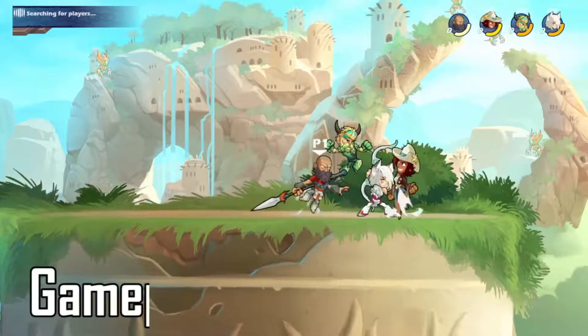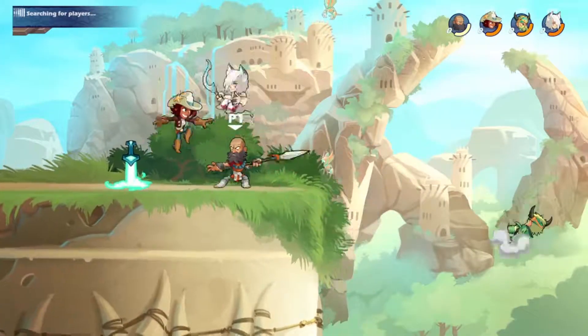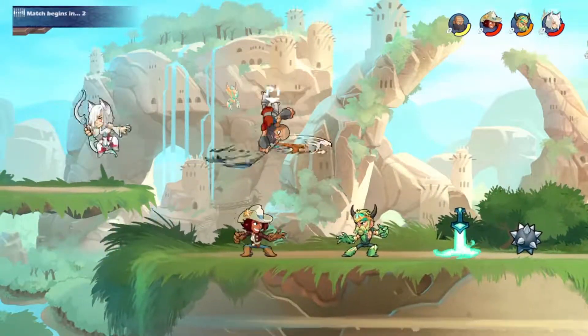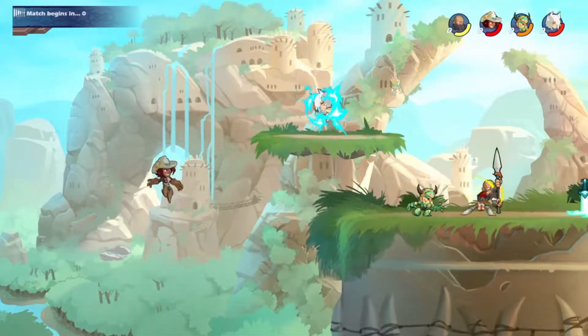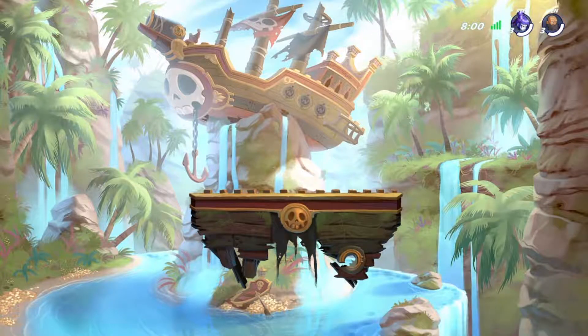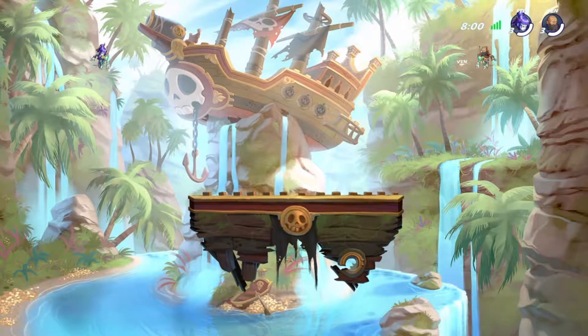When it comes to gameplay, this game falls under the category of easy to pick up, but hard to master. There are no long combos that you have to memorize — square, down, triangle, up, left, right, R2 — none of that. They keep it very simple. It's either up, down, left, right, plus your light attack or your heavy attack, and there's only one combo: hit your light attack three times, and that's it.